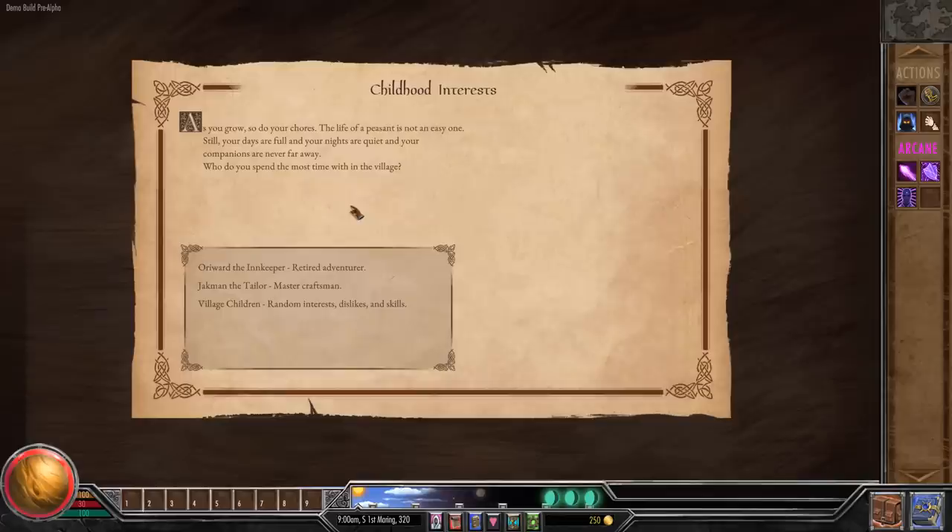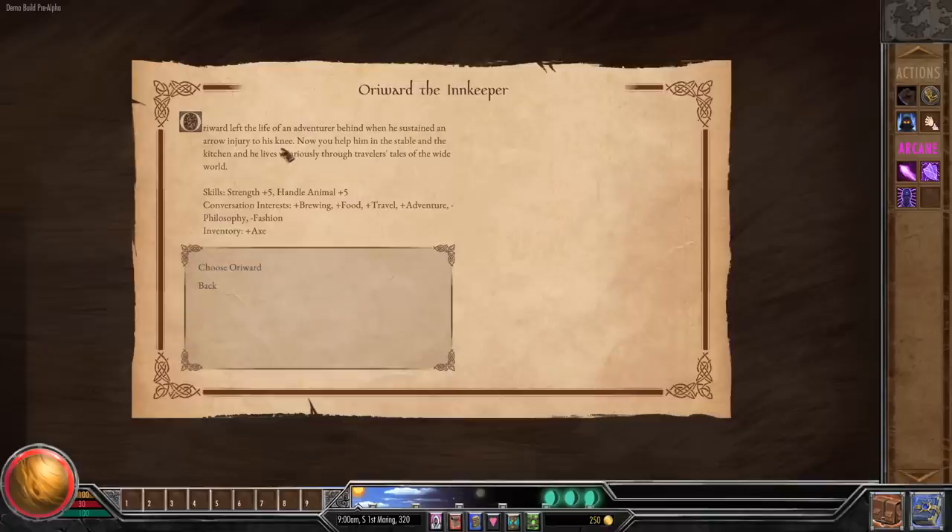As you grow so do your chores. The life of a peasant is not an easy one, but your days are full and your companions are never far away. Who do you spend the most time with in your village? This is randomized — we can hang out with an adventurer, a craftsman, or the village children, which randomizes your character. Let's go with the retired adventurer. Oroward left adventuring when he sustained an arrow injury to his knee. Now you help him in the stable and kitchen. We got plus five strength, plus five to handling animals, and conversational interests in brewing, food, travel, and adventure. We don't like philosophy or fashion, and we've been given an axe as our starting weapon.